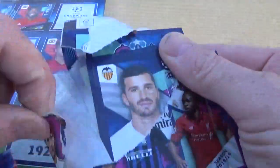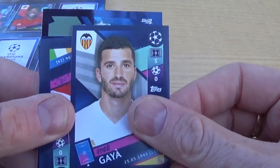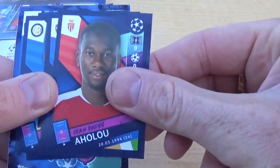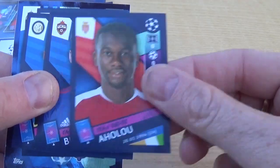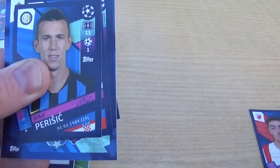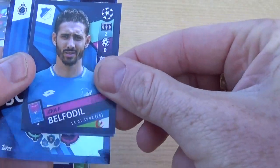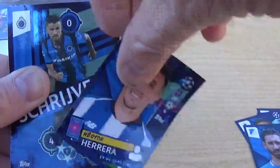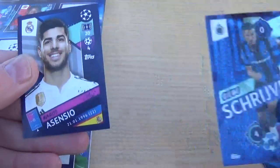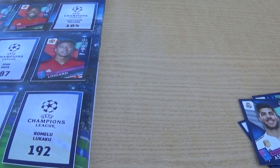Last pack of this mega opening on Topps UEFA Champions League sticker collection 2018-19! We have Gaya for Valencia, Ahulu for Monaco, Bijol, Pavkov, Perisic for Inter, Vertonghen for Tottenham, Belfordel for Hoffenheim, Herrera for Porto, Schrijvers for Bruges, and Asensio — our last one today — for Real Madrid.